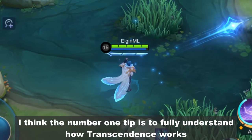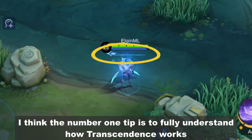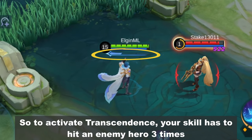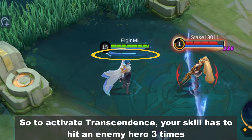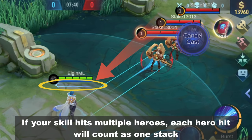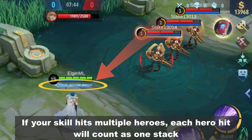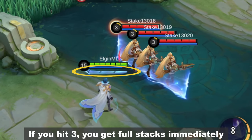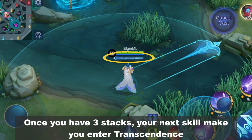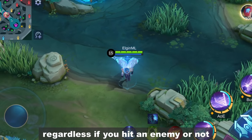The number one tip is to fully understand how Transcendence works. To activate Transcendence, your skill has to hit an enemy hero 3 times. If your skill hits multiple heroes, each hero hit will count as 1 stack. If you hit 3, you get full stacks immediately. Once you have 3 stacks, your next skill will make you enter Transcendence regardless if you hit an enemy or not.